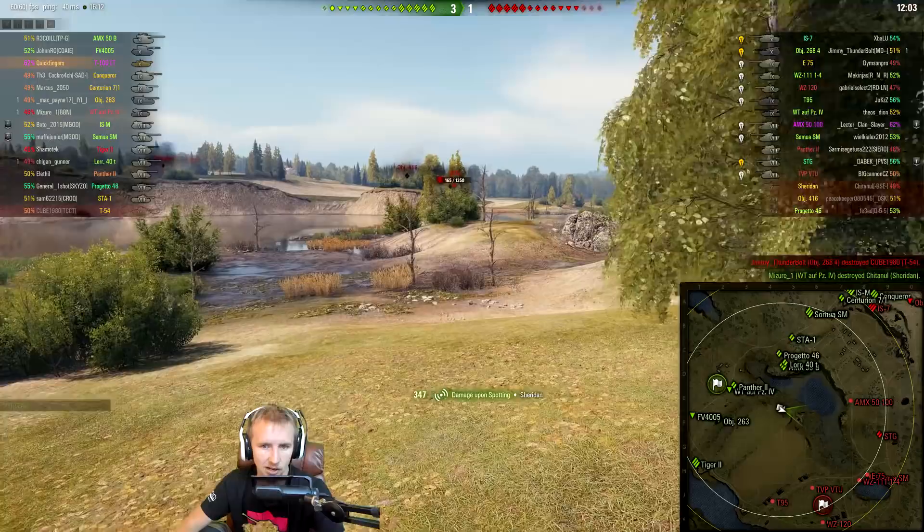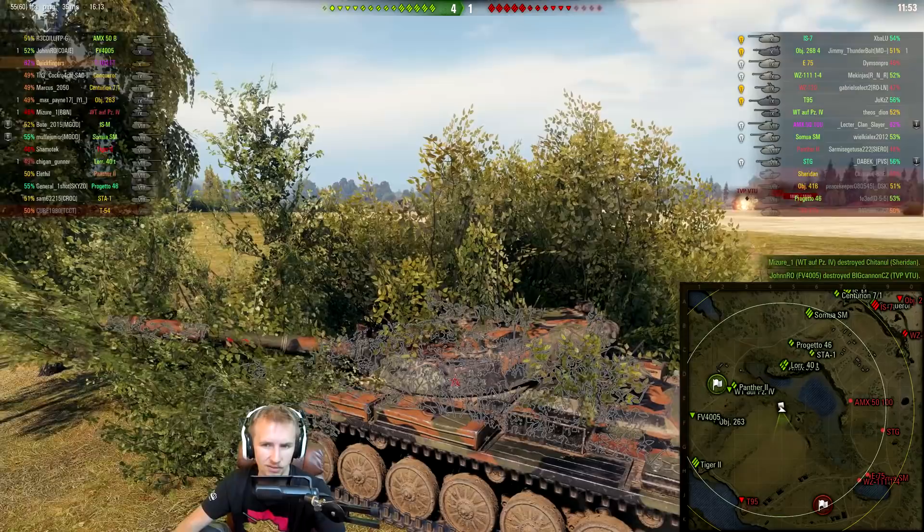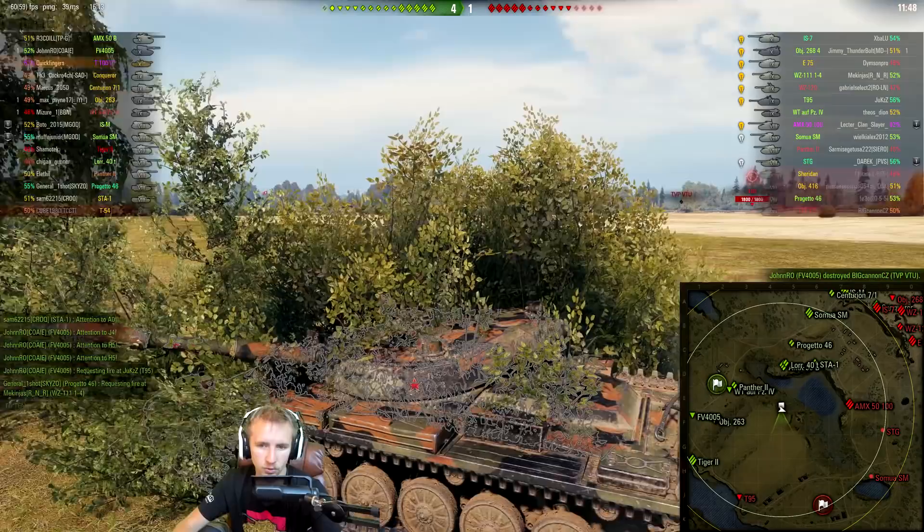One of the best ways to anticipate being spotted is to look at where the enemy are facing. If you are spotting a tank that doesn't know you're there, take a look at where he's facing his turret. If they suddenly jerk their turret towards you, you can tell you're pretty much spotted before your Sixth Sense even goes off.